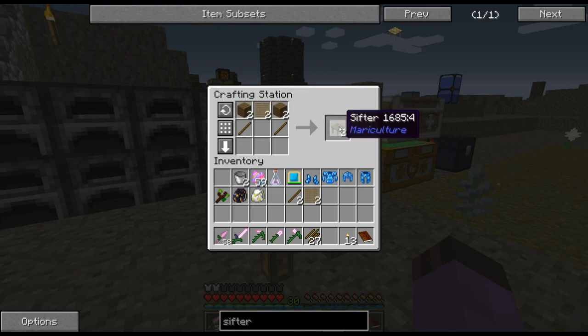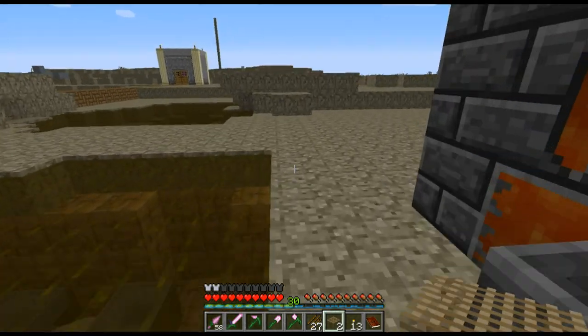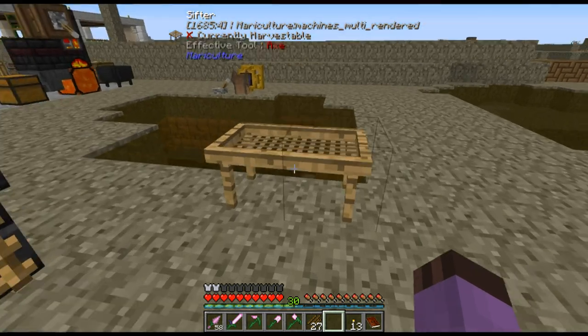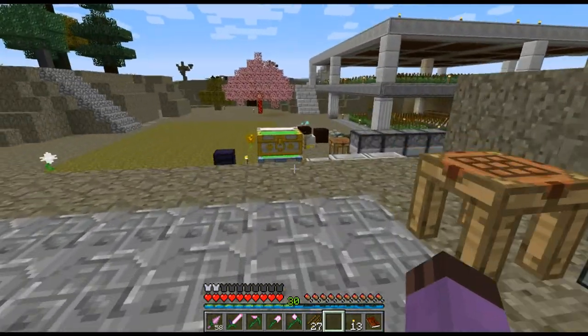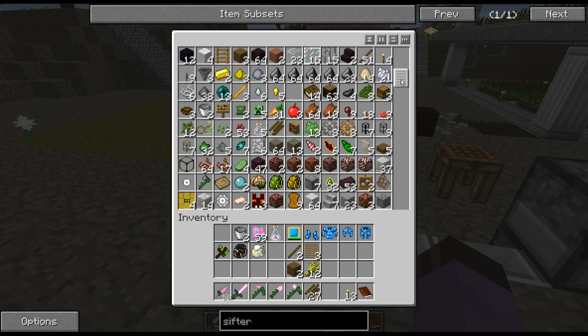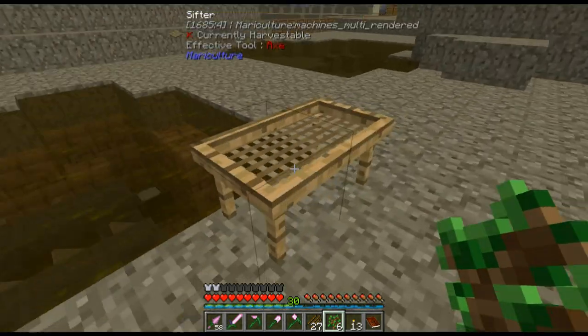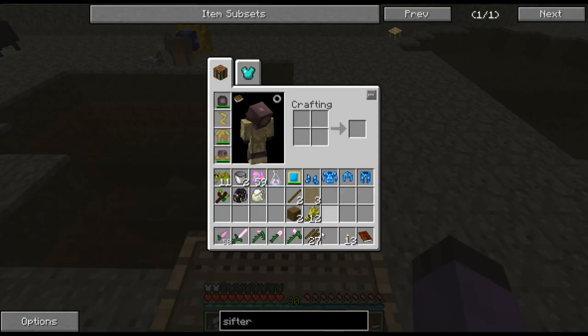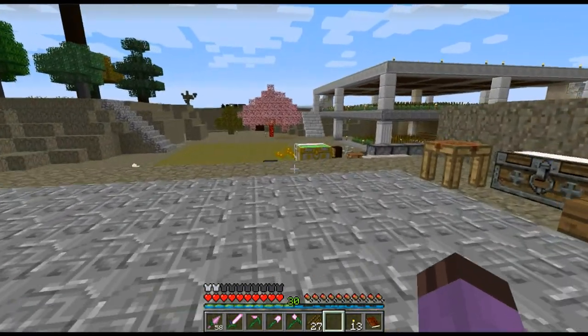Specifically, that means making the sifter. The sifter is kind of the baseline technology of Mariculture's fishing section. You plonk down two pieces of it next to each other and it forms up into a cute little multi-block. There are various things you can sift on it - I think most organic things like wheat, leaves, and some saplings. You just right-click the things you want to sift onto it and it gives you various types of bait. Wheat doesn't work, but by sifting saplings I got grasshopper bait.